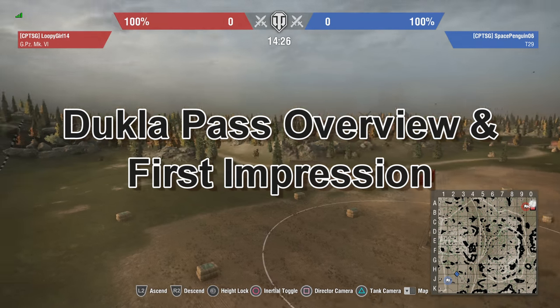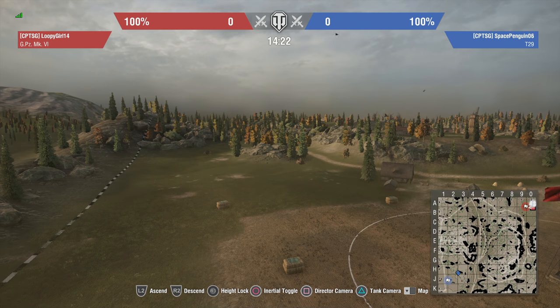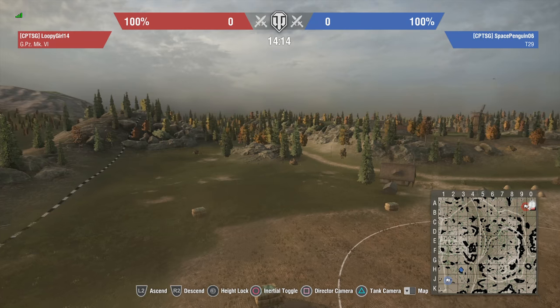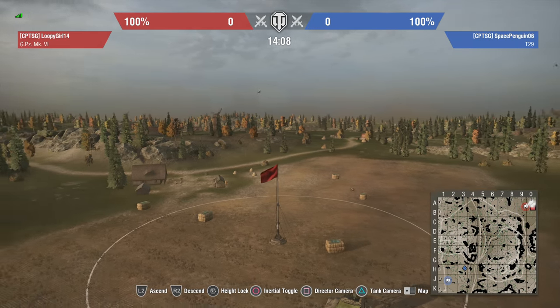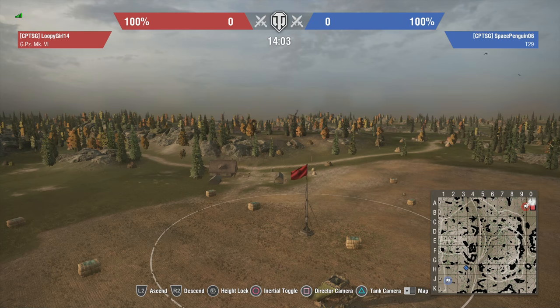Hi guys and welcome back to World of Tanks. We're going to be looking around the new map that's come with the Czech tanks - I'm probably going to pronounce this wrong - 'Du Clubhouse' or it could just be 'Dot Clubhouse'. Anyway, here we are. It's a nice open map with rolling hills, a little village in the middle and a few vantage points. We are at the northern spawn.